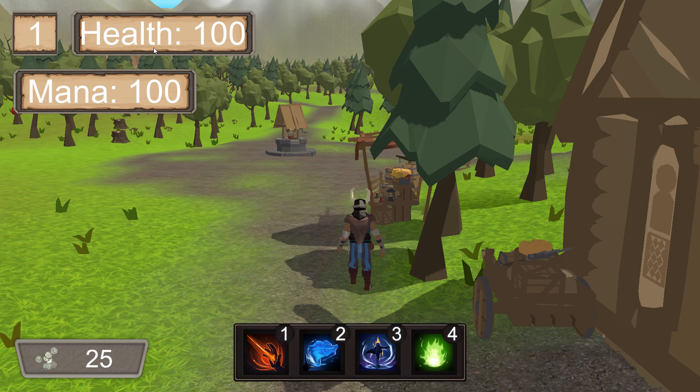Here we have our HUD, which will show us our level, our total health, our current mana, our current money for the trader, and access to our four spells that we start the game with.